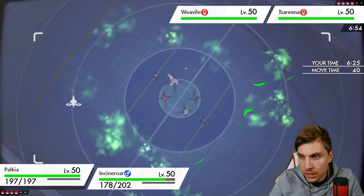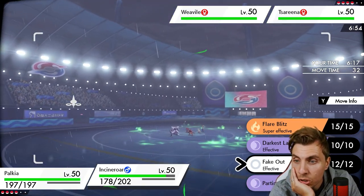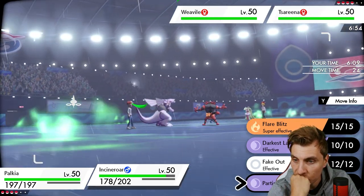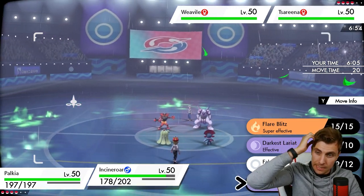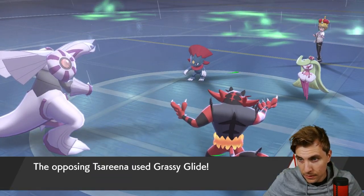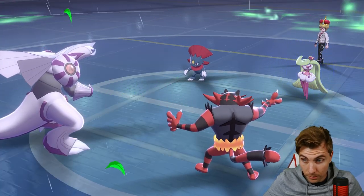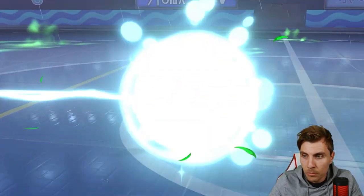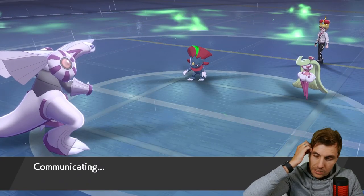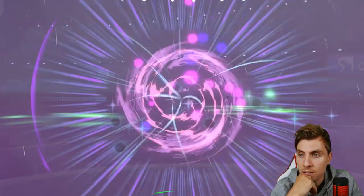Do we really worry about the Weavile at this point? It's at minus one. I'd be more concerned about Zeraora. We could Spatial Rend or go for Darkest Lariat. The other option is Parting Shot out onto Zeraora to get it down to minus two, then bring in something like Amoonguss to get Rillaboom back in. Yeah, we'll do that. Grassy Glide - there we go. We take that pretty well and get Zeraora down to minus two. Getting Rillaboom back onto the field gives us a way to deal with Weavile much more easily.